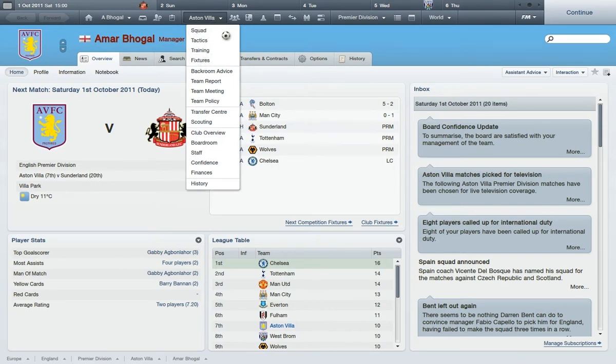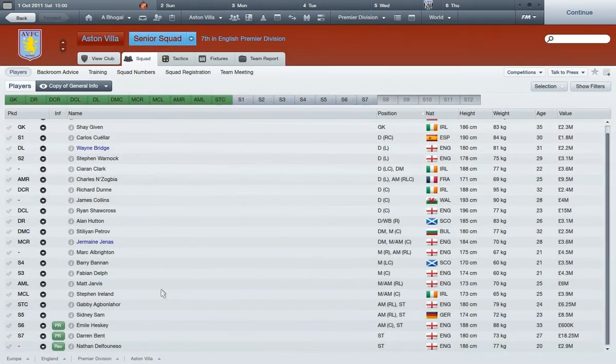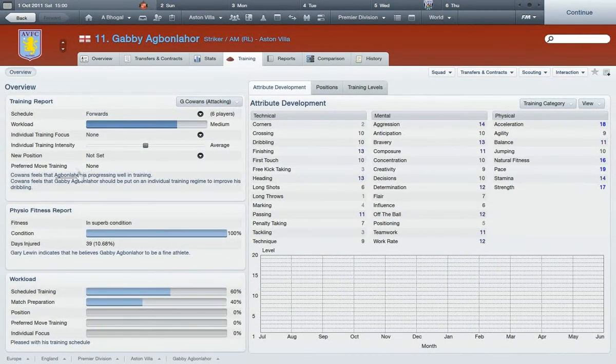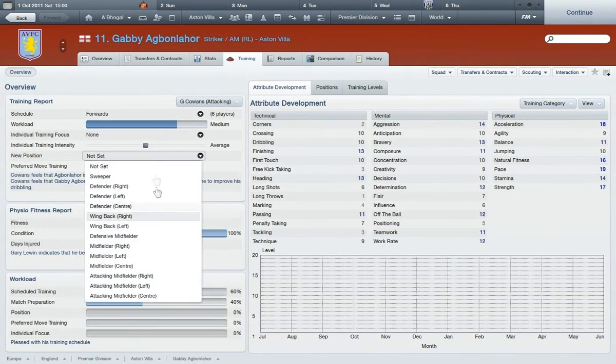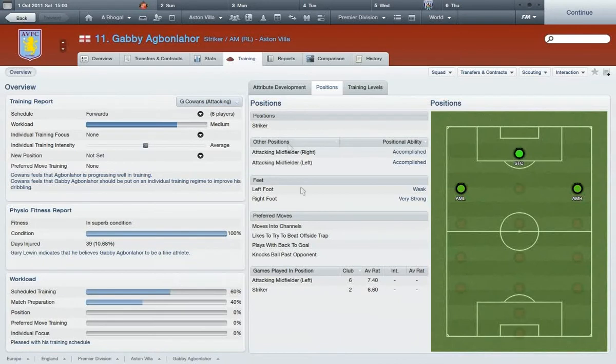This episode is how to train players to play in different positions. First of all, you go to a player, go to their training tab at the top, then go to a new position and train them in whatever position. It helps if they've got experience playing in that position.